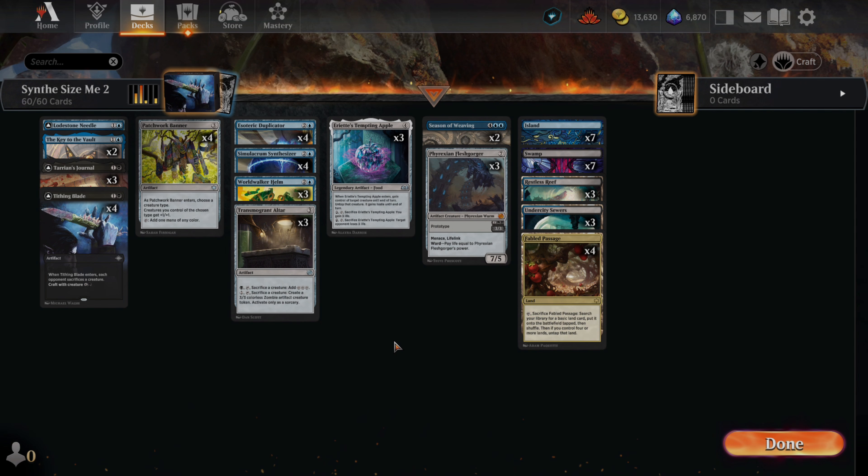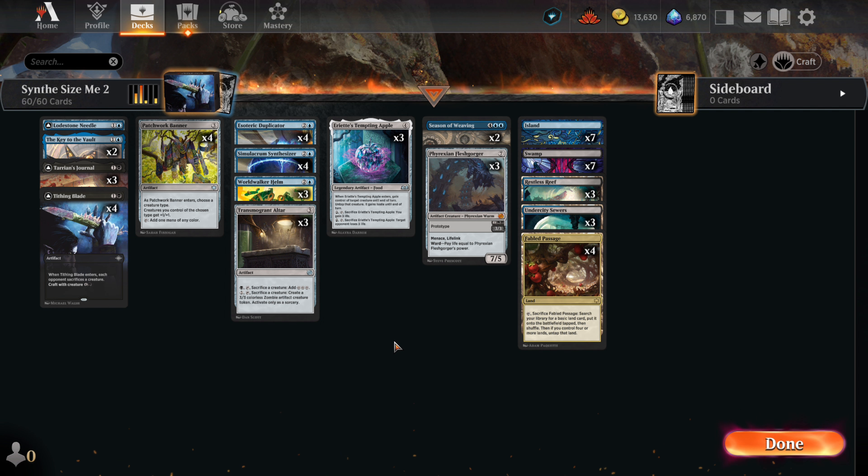Greetings and welcome, my friends. This is Synthesize Me 2. For the sequel, we stripped out green from the deck. The critical pieces of the deck remain the same, but we have the simplicity of a two-color deck. With only two colors, this also lets us play around with some different cards that we can try to use to gain an advantage. It plays similarly to the original, with Esoteric Duplicator and Tarion's Journal playing a big part. Synthesize Me, again.